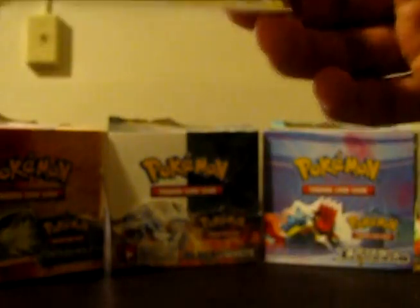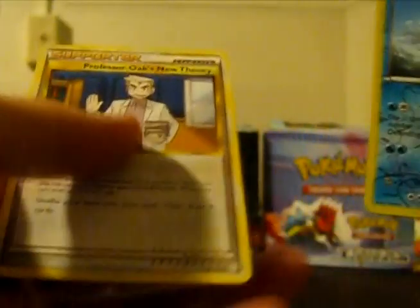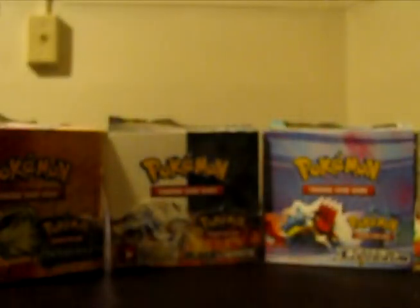And over here we got another New Theory. And Vanilluxe — this is part of the trade too. Red Vanilluxe. And then another Professor Oak's New Theory. And these are extras.